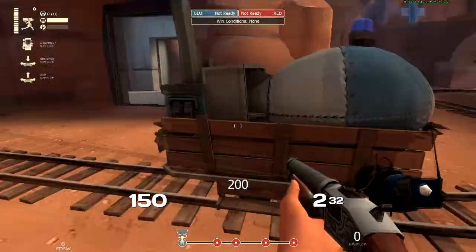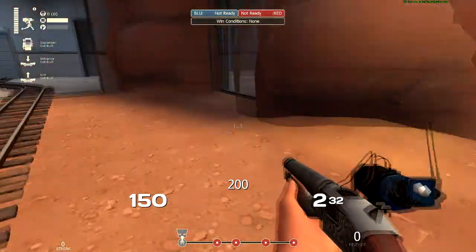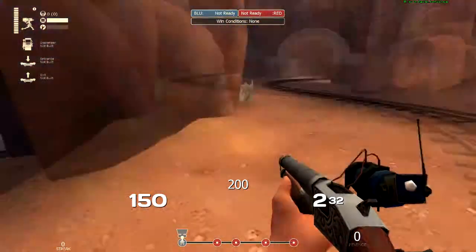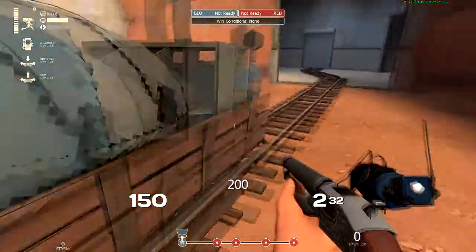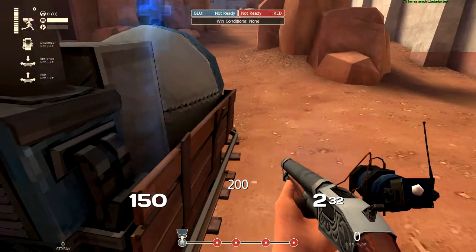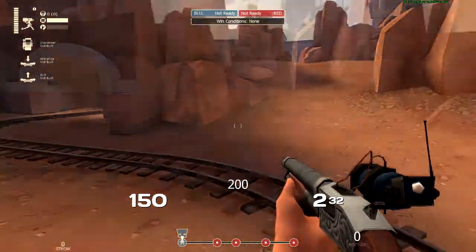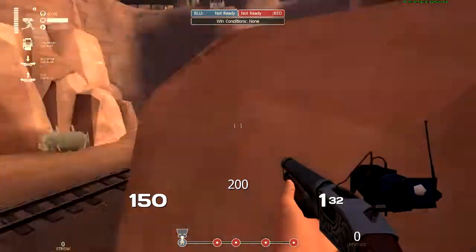Typically my team is up here — the scout and I are on the cart. Remember in Payload, in CP, all you need is three bodies, or technically with the scout two bodies, on the point or cart to cap at max rate. You could have a solly on here with the Escape Plan, so either solly with Escape Plan and Engineer, or Engineer and scout — whatever your team decides. It's typically me and the scout, so we push through the tunnel.